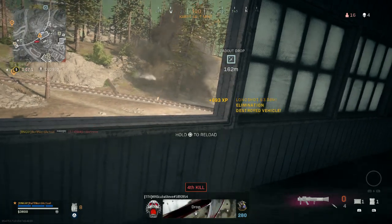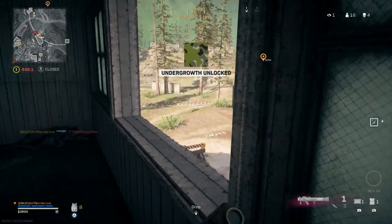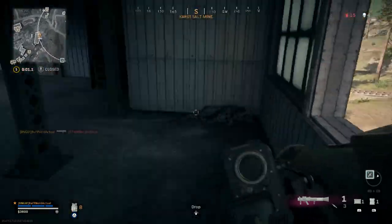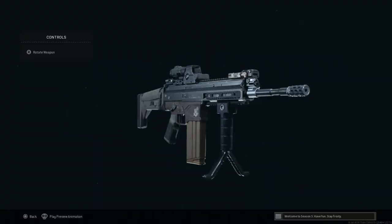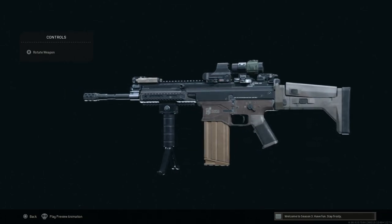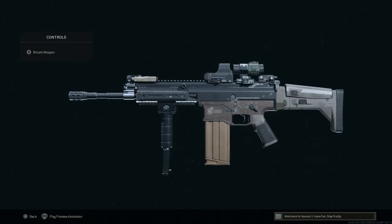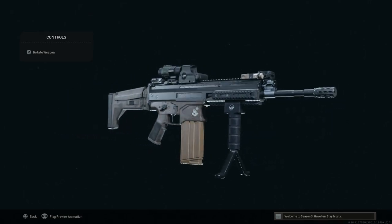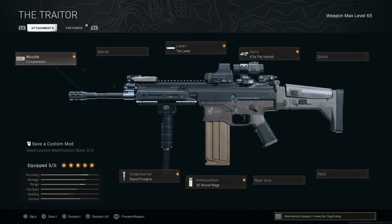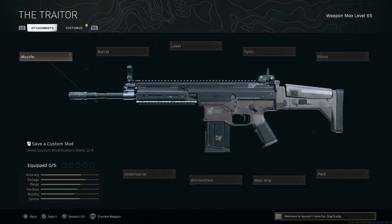We'll go ahead and build the weapon, then get in and walk you through this really good solo gameplay and go against the meta with this loud and proud SCAR-H. Backing out here, we see the final design for the Mark 17 or SCAR-H. You can see we are not running a suppressor on this build — it's a very weird build looking at it outright, but aesthetically I think it looks awesome and it performs much better than I expected.